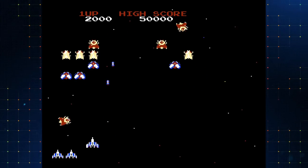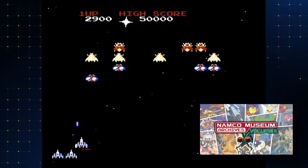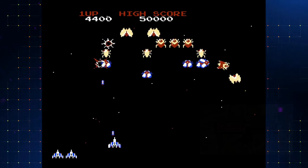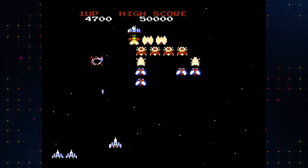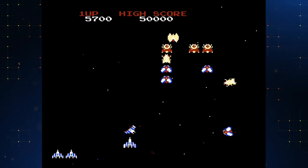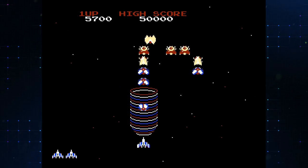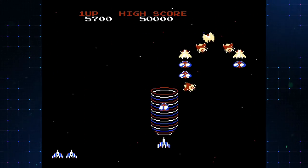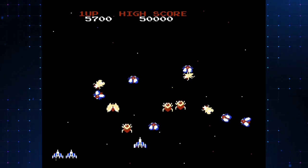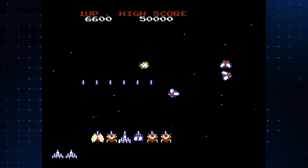It was ripped from the Namco Museum Archives Volume 2, which I highly recommend checking out. I've bought both volumes — they're $20 each. This game was ripped from the PC version of Volume 2, which has a handful of titles and some really cool stuff, with Gapless being the biggest inclusion.